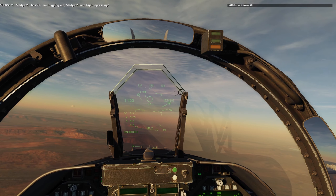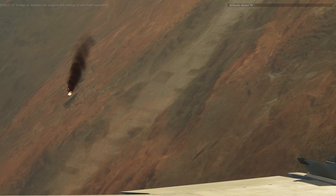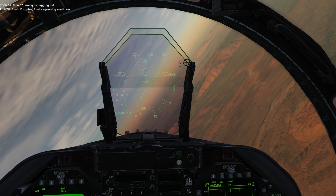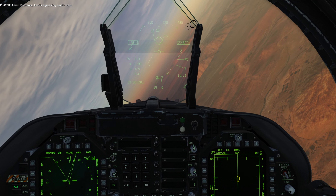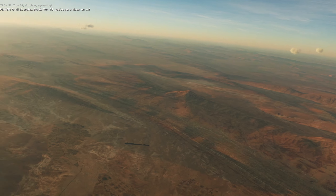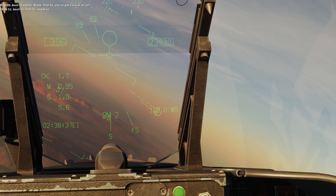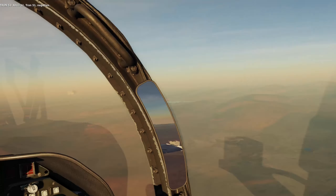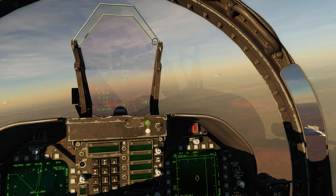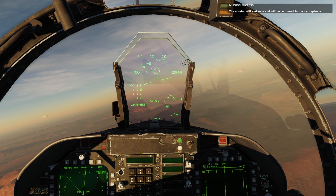Sledge 2-3 is bugging out. Egressing. Anvil 1-1 copies. Tron 5-1, do you have a visual on us? Tron 5-1: negative. A little more brightness on the HUD. Mission success — the mission will end soon and be continued in the next episode.